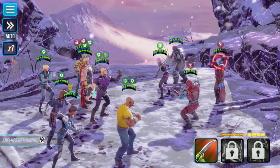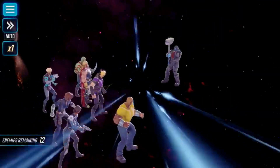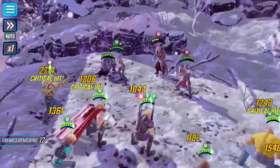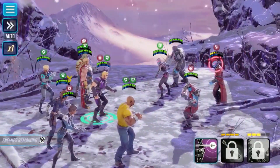Okay, it's now Drax's turn. We're going to hit him with ability one. And he says: nothing goes over my head — my reflexes are too fast, I would catch it.